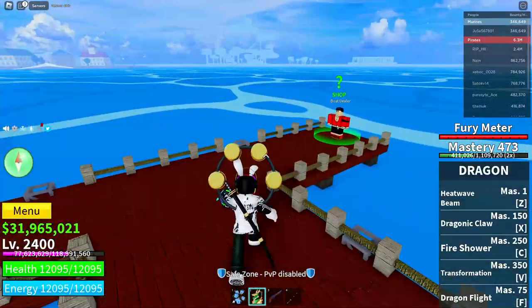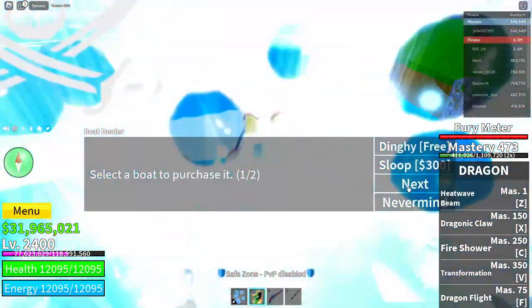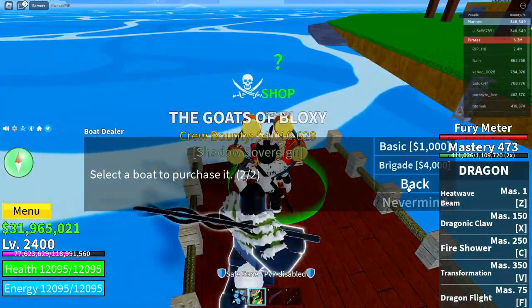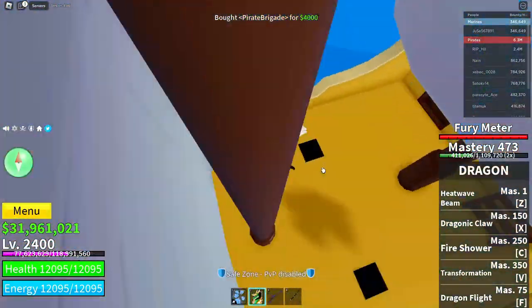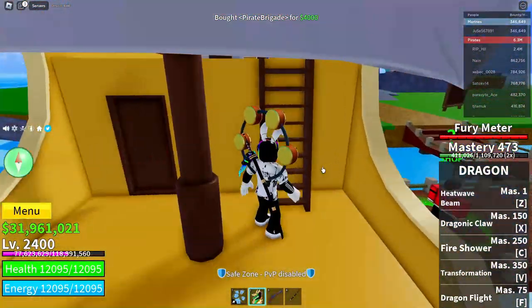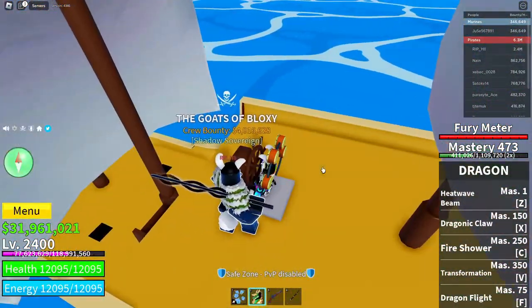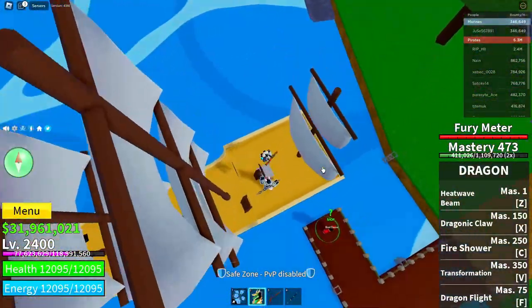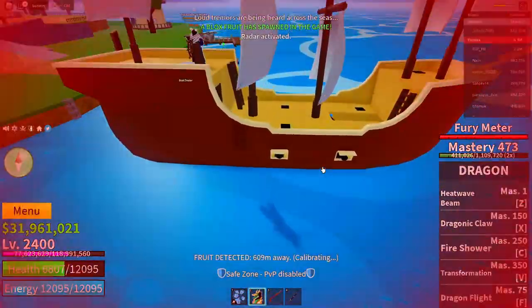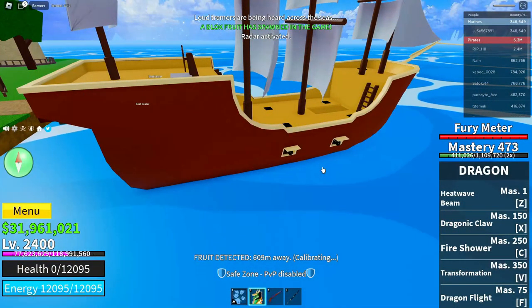Now go to a boat dealer, click on them, and get any boat — I'm getting the Brigand. Get on the boat and drive it a little; it doesn't matter how far. Then jump off and die while staying close to the boat.